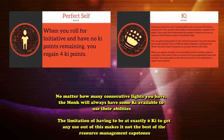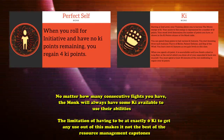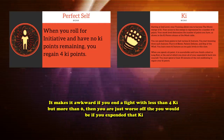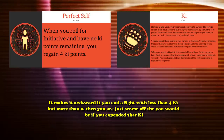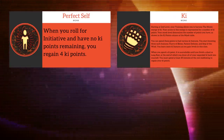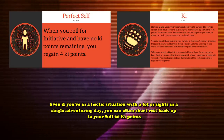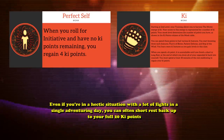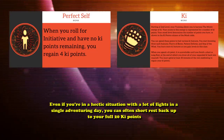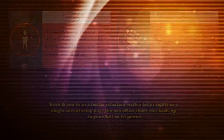That said, the limitation of having exactly 0 ki to get any use out of this makes it not the best resource management capstone. It makes it awkward if you end a fight and have less than 4 ki but more than 0 — then you're just worse off than if you had expended all of those ki points. Also, ki is one of the class resources that restores on a short rest, so even in a hectic situation with lots of fights, you can often short rest back up to your full 20 ki points. That makes this a niche capstone ability, and so it only takes the 10th spot on this list.